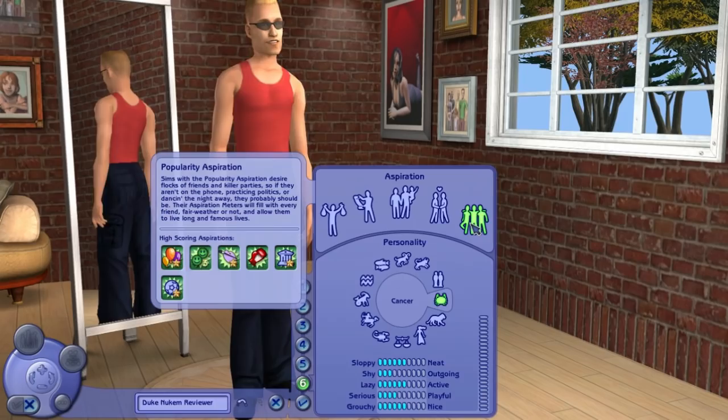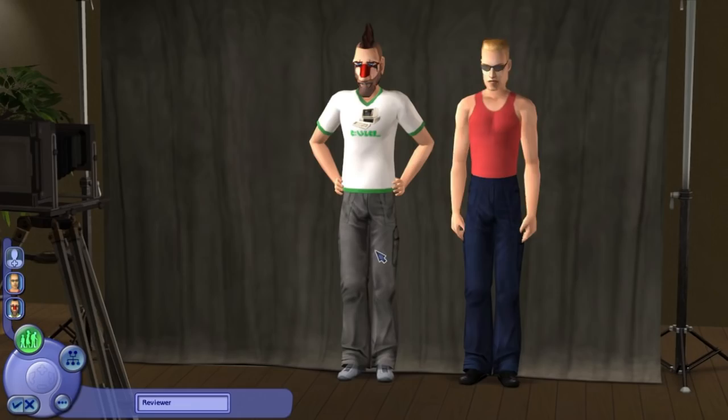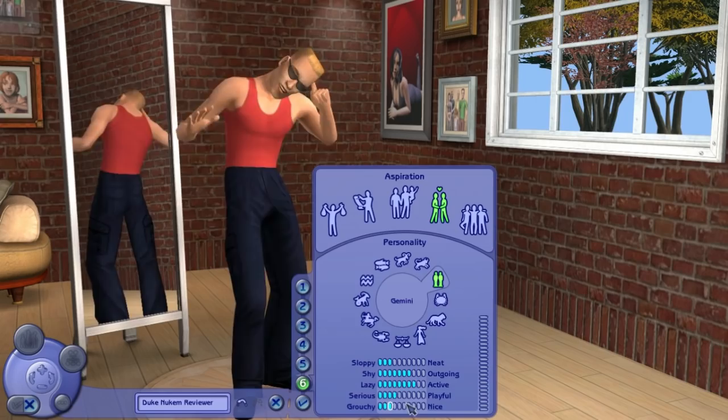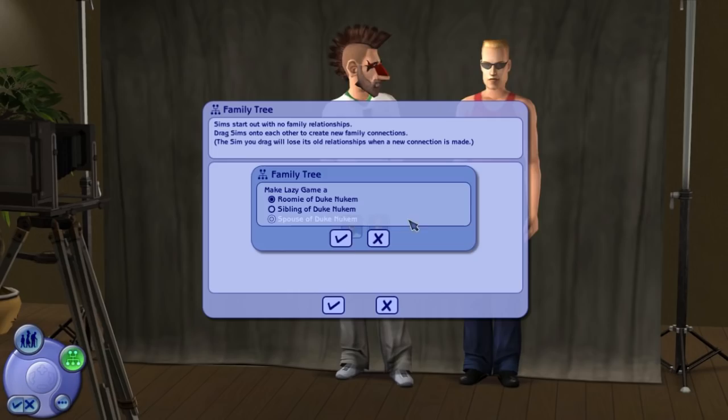It's actually called WooHoo now, as opposed to in The Sims where it was — was it just 'get frisky' or something? He's outgoing and active — that works. A little less neat, perhaps a little not nice. Playful — I like to play around. Okay, this is the family. They could be married, but we're not gonna do that. And there we go — we have a nice happy family here.